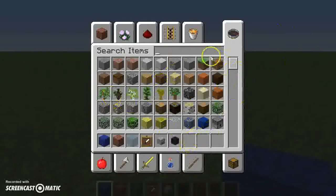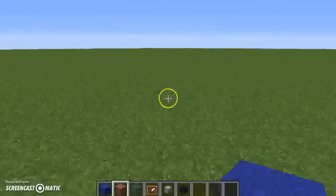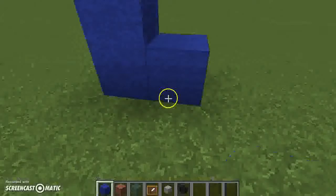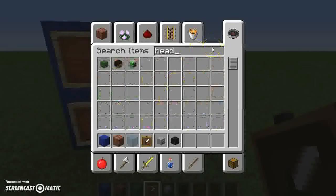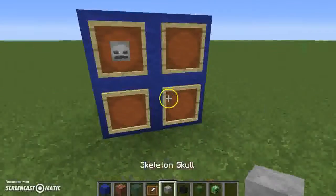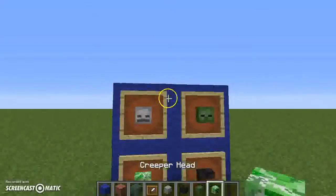Let's get started on the basics — we'll start thinking about making it pretty later. The backdrop is going to be blue wool; I think we're just gonna go with four of them. We might as well add some heads while we're at it — how about a zombie head and a creeper head? I don't like the Steve head, it's creepy. Why would you display your own head anyway? Unless it's Herobrine.